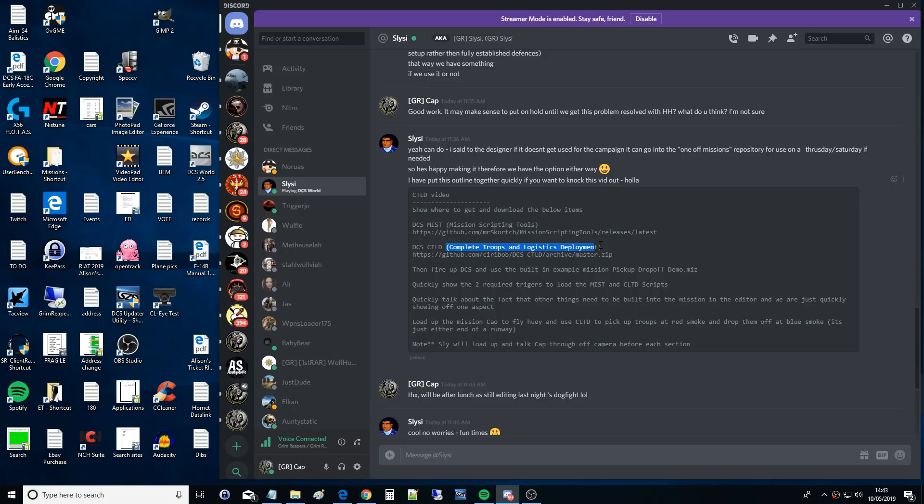Yeah, there's slightly more to it than that. You can also pick up cargo crates and basically make emplacements in the field. So if you need a JTAC, you can create a JTAC unit, pick it up and transport it out into the field in real time.